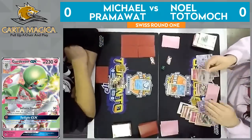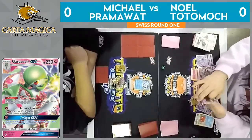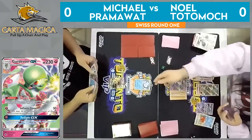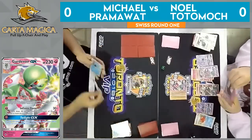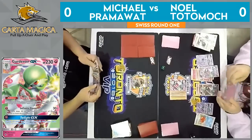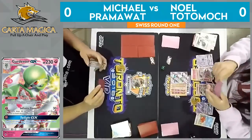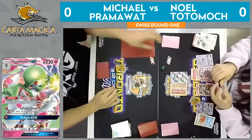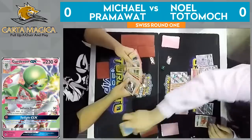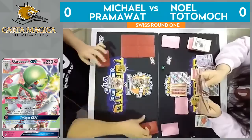Looks like Ultra Ball will just kind of thin some cards out. And looks like there's a DCE in his hand — he's just checking his last few cards there to make sure he has the resources he needs, just in case this goes an extra turn. He does attach that DCE, retreating into the giant Gardevoir. That is a massive Gardevoir — such a threat. He's got more energies in his hand, he could Secret Spring, but choosing to hold them. Pram going to send up this Lele — I think this game is going to end here. Maybe Pram is hoping Noel is out of ways to retreat. He's used a lot of energies, and I don't think he has a Guzma left.